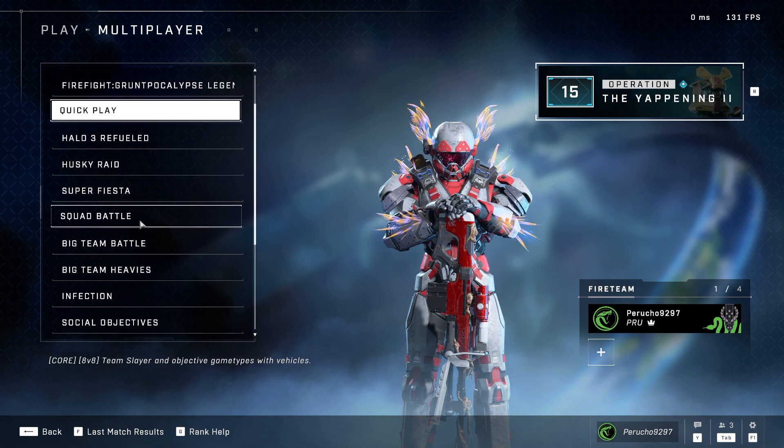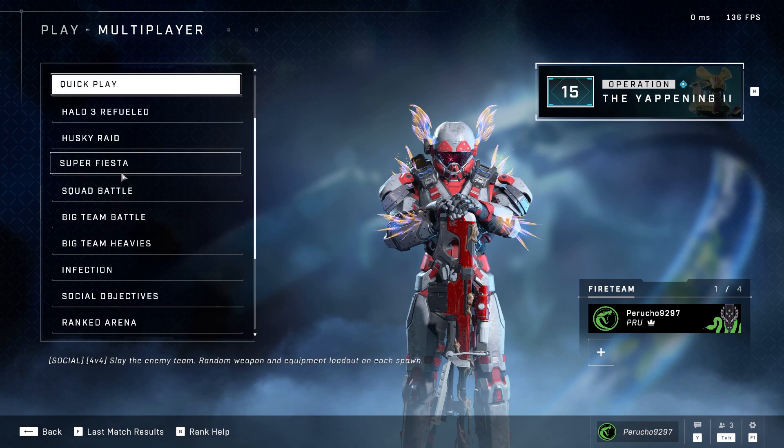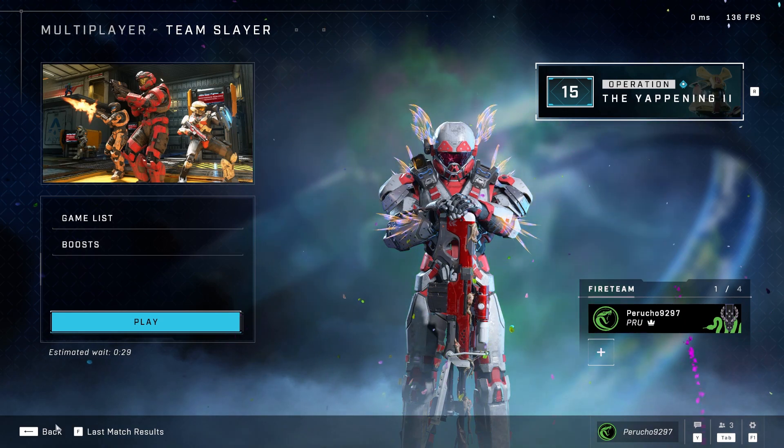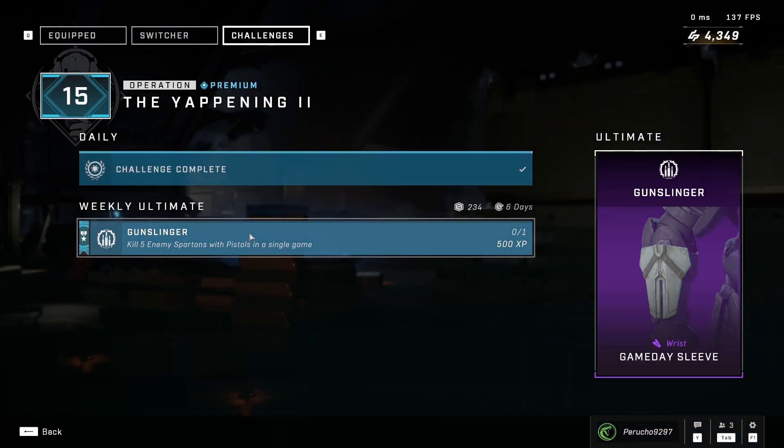You could do a big squad battle — any of these modes, honestly. Big Team Battle, I know you spawn with AR and DMR. But yeah, I would assume quick play you could still do that, and then probably Team Slayer too, if you want to just keep it nice and simple and just go for the Slayer kills. Shouldn't be that bad, honestly, if you want to finish the challenge.